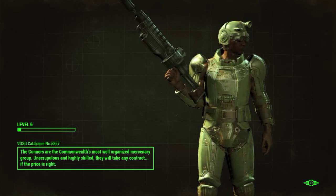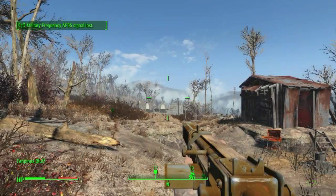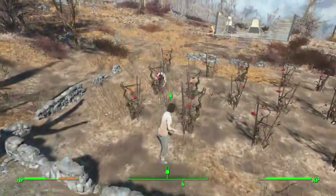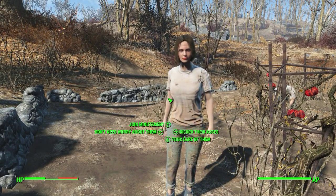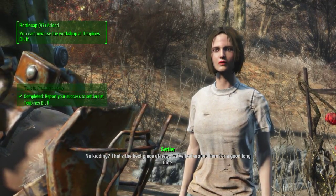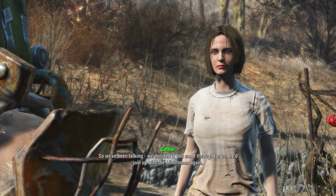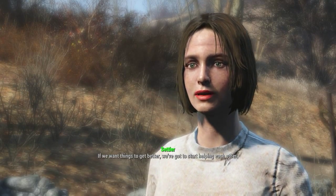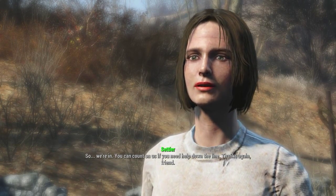Looks like a Halo guy — Master Chief or something. Okay we're back here, let me put the gun up and talk to her. Yeah, I kicked their asses for you. 'That's the best piece of news we've had around here for a good long time. We've been talking — we decided if you came through for us we'd join up with the Minutemen again. You can count on us if you need help down the line. Thanks again, friend.'